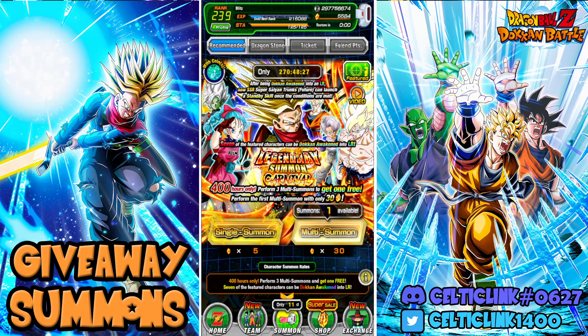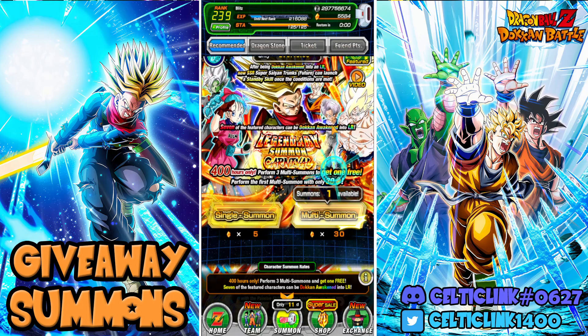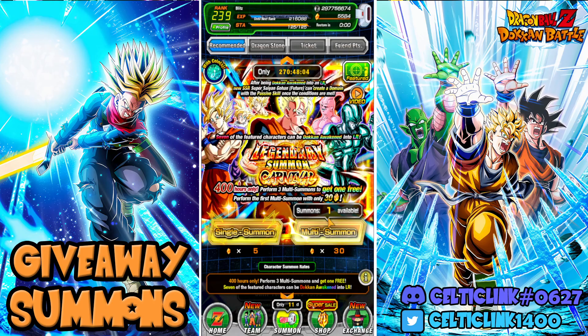We have Int Goku Black and the Tech Fused Zamasu. So realistically, he's not all that necessary given what we have. The real things we want are these two right here. And then on the Gohan banner, we definitely want that Gohan — he'd be very, very helpful. So let's hop on in and start with the Gohan banner on this giveaway summon.